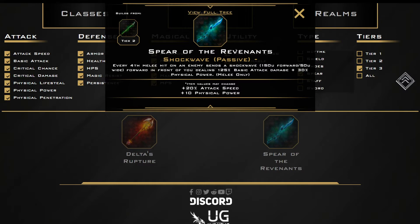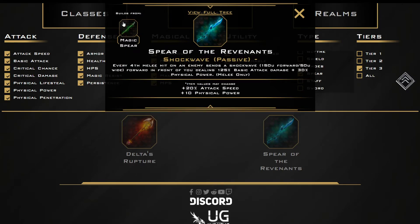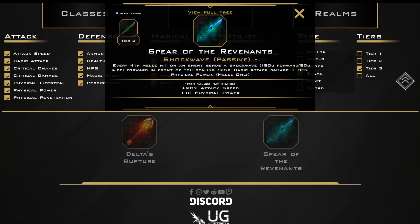Spear of the Revenants — Shockwave: every 4th melee hit on the enemy sends a shockwave forward in front of you. Obviously this item synergizes with Delta's Rupture. These items synergize well together. The big thing is, I feel like there's gotta be a misprint on the values — there's no way you have a lateral change in values. I get that it's supposed to be an on-hit style item, but...